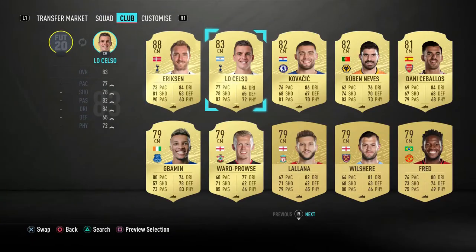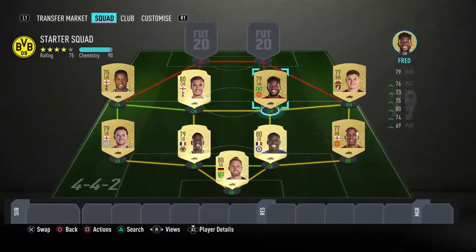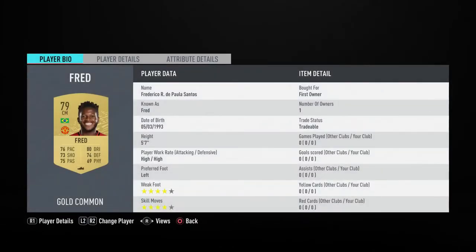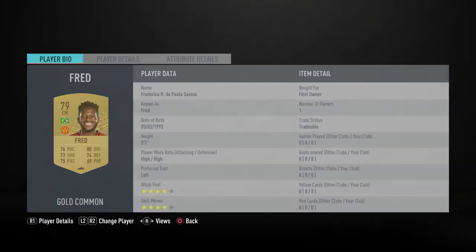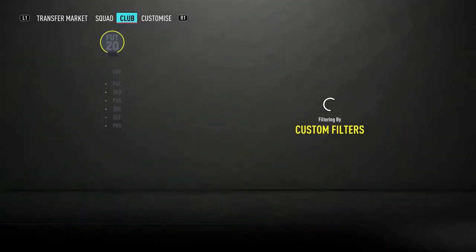Joining Harry Winks in central midfield is Fred — four-star/four-star, high/high work rates. He's got nicely rounded stats. Last year he was a beast at the start of the game and he looks like he's going to be again. That 87 balance, 82 stamina, and 80 jumping are really good for a 79-rated. He's 1,300 coins — on the more expensive side for this squad, but the value for money is there.